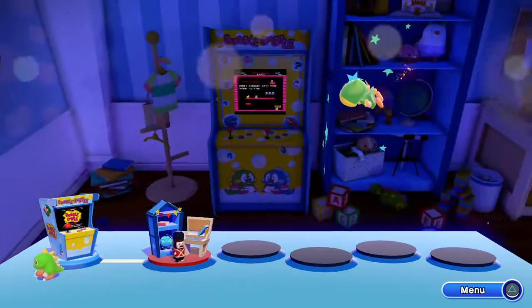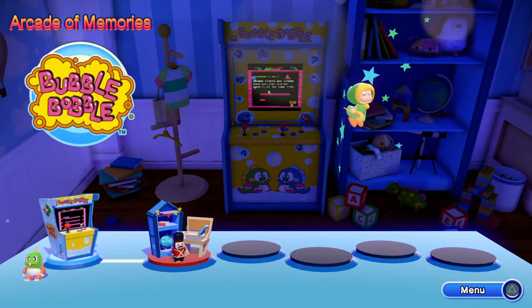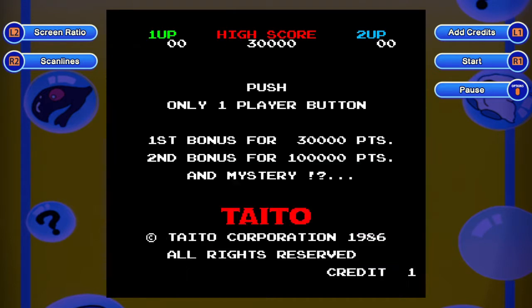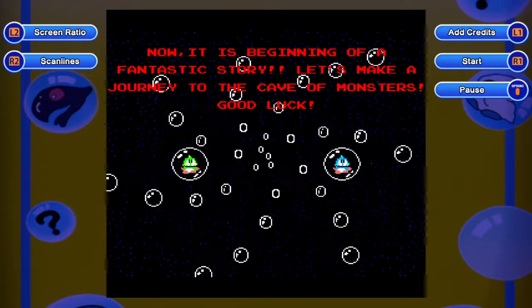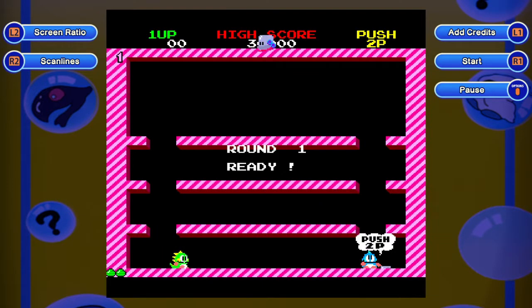Right, let's go to the Bubble Bobble Arcade, which is the Arcade of Memories. That's got the original version - we'll have a little game on there. Add a credit, so that's L. Yeah, L shoulder button. And then start with R. Now, it is the beginning of a fantastic story. Let's make a journey to the Cave of Monsters. Good luck! Let's turn those monsters into bubbles and bobble them.